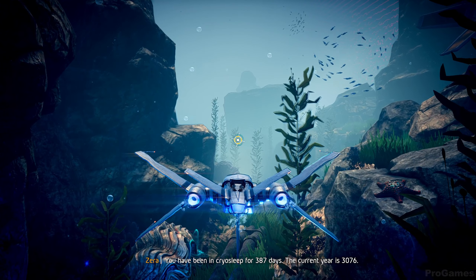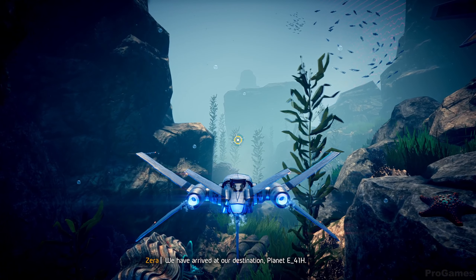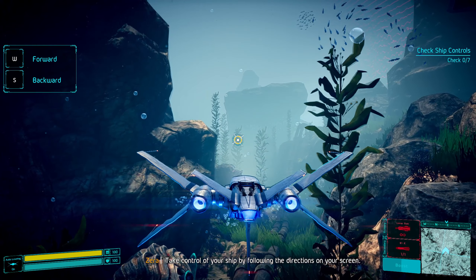The current year is 3076. We have arrived at our destination, Planet E_41H. I will now disable autopilot. Take control of your ship by following the directions on your screen.